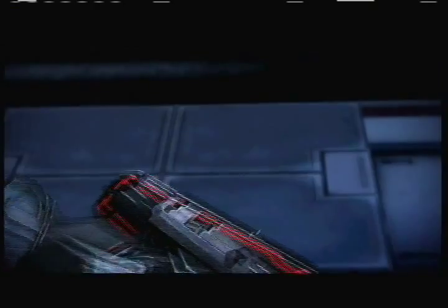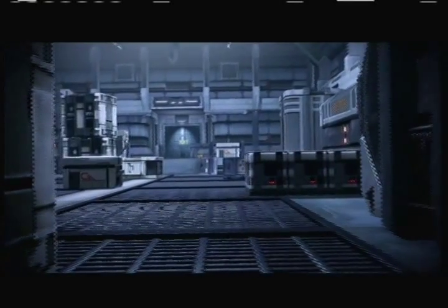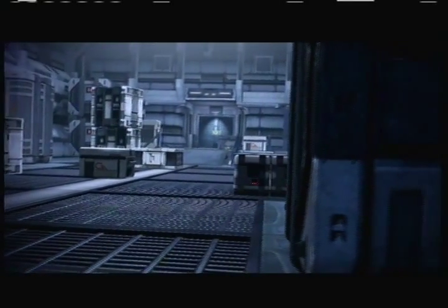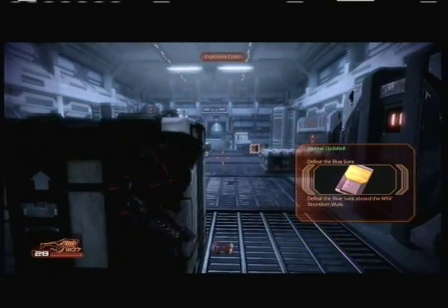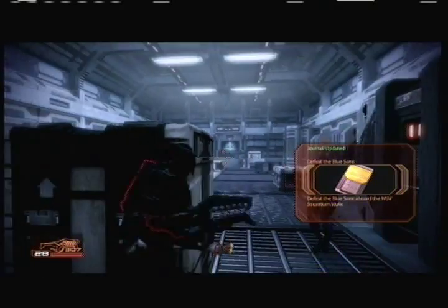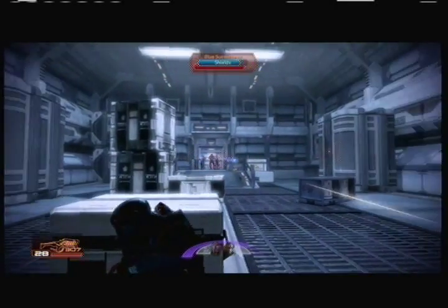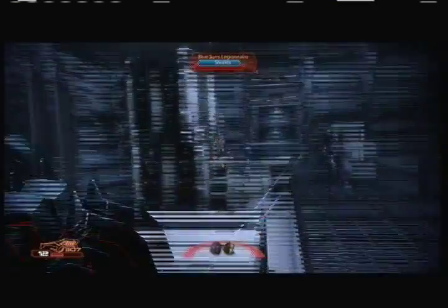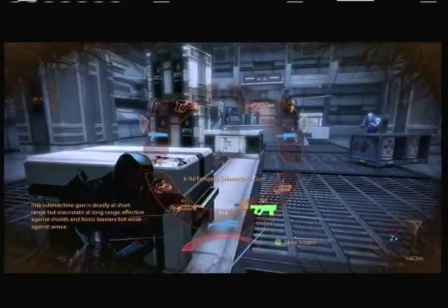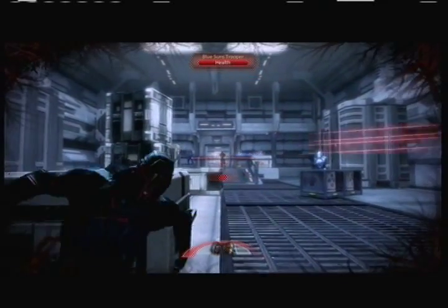Once you complete Mass Effect 2, whether or not it's with a Mass Effect 1 character, you also get to start off with a nice New Game Plus bonus. You get to choose a loyalty bonus skill at the start, retrain all your skill points from the first playthrough, everybody gets a 25% bonus experience, you get 200,000 credits, 50,000 of each resource, and while your Renegade and Paragon points are set to neutral, you get to keep all the weapons and armor — but not their upgrades — from your first playthrough.